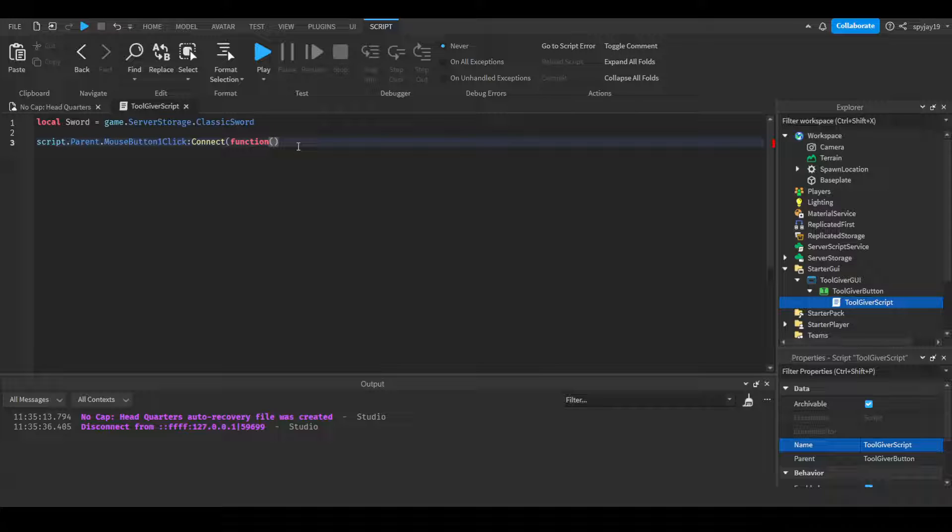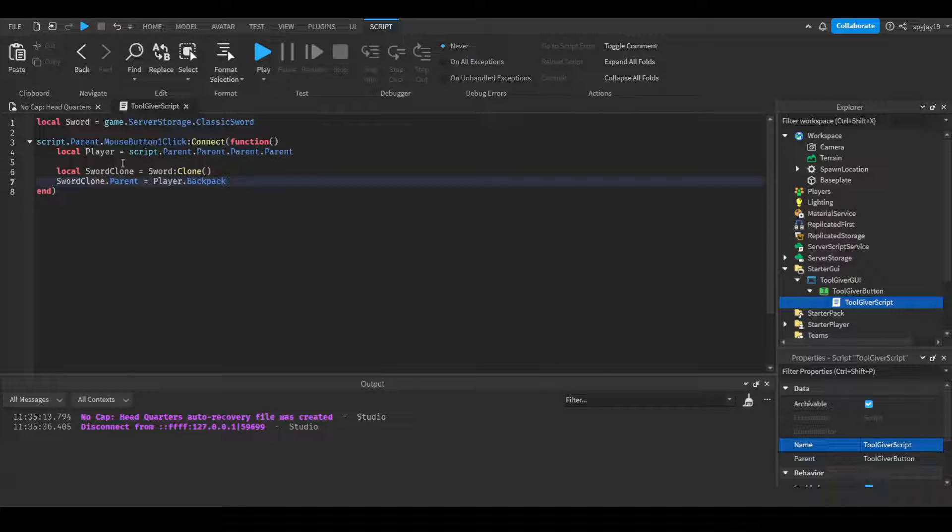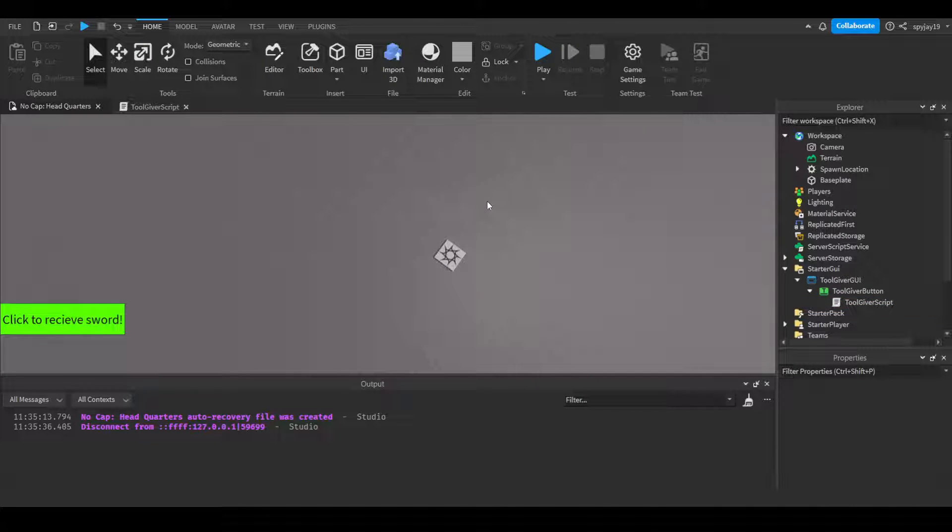Inside the function, we do: local player = script.Parent.Parent.Parent.Parent. Then local swordClone = sword:Clone(). Then we parent the sword clone to the player's backpack: swordClone.Parent = player.Backpack. And that's all we have to do.